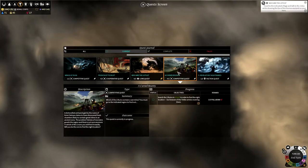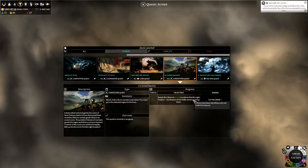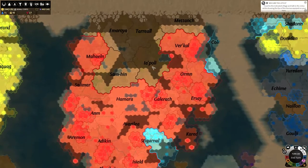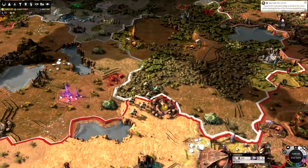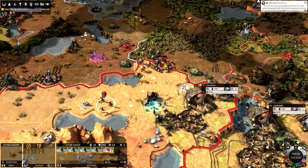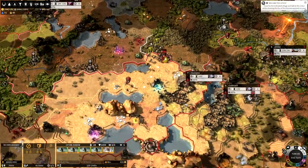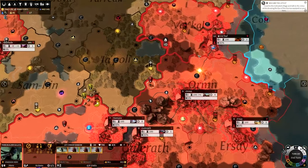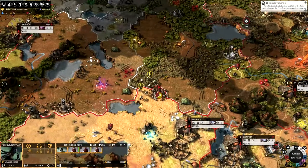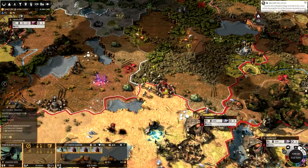This one requires us to search two ruins in Lapoli to find the right location, but beware of the Tetik armies roaming there. So I've got this army of assassins and arpujas in order to go fight those, and I've also got this army here with third builder Gula Yawa. Let's go ahead and get this fight underway.